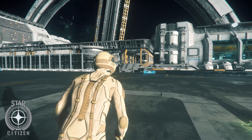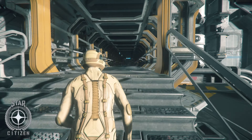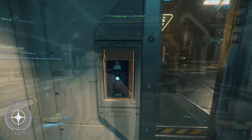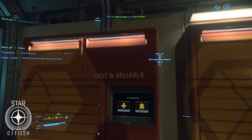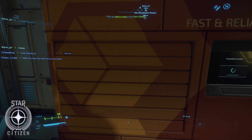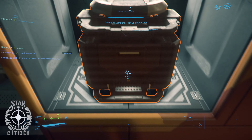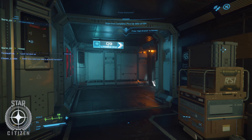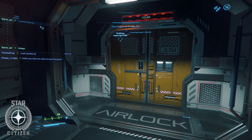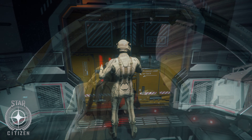Hey guys, Sorin here. Today I just wanted to cover what I think is a pretty good starter mission. I think there's a lot of new players right now in Star Citizen, and many of you might not have combat ships quite ready to do some of the higher bounty mercenary missions. But the mission I'm going to show you here you can get at Port Olisar — essentially what it requires is for you to go to this terminal, pick up a satellite, and then take it out to a quantum beacon to deploy it.